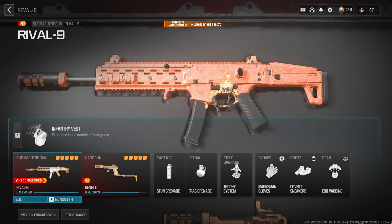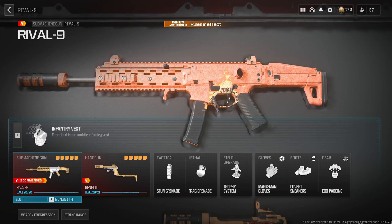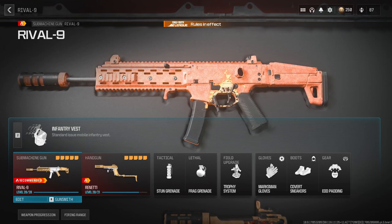Trophy system — I always run trophy. I will run dead silence every once in a while, but with this gun on these close-corner maps, dead silence can be really useful. Pick what you feel comfortable with. Marksman gloves — I use this because if you're running around jumping and ADS-ing, this really improves your aim.